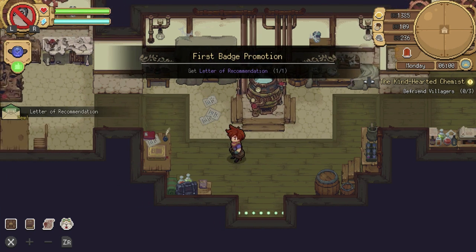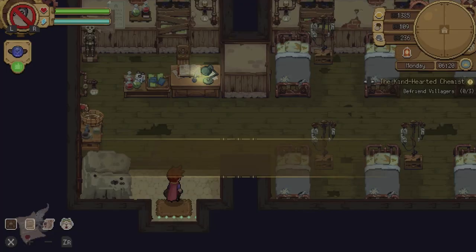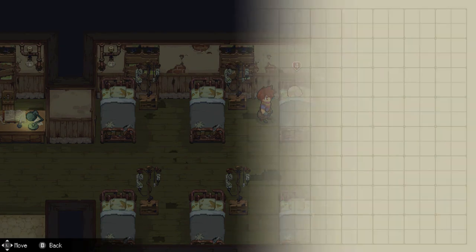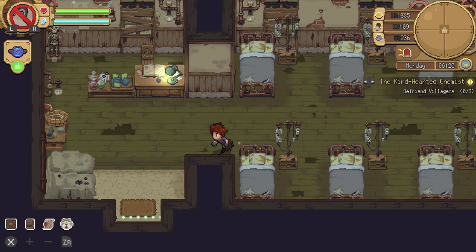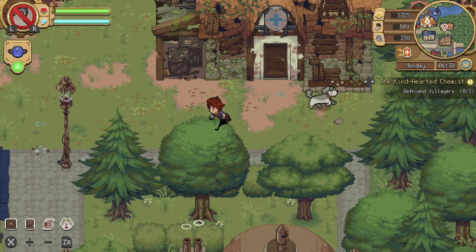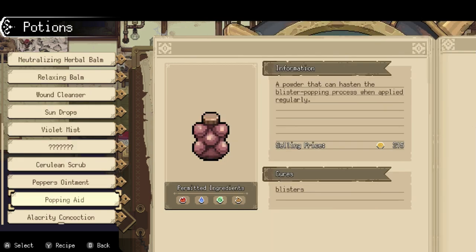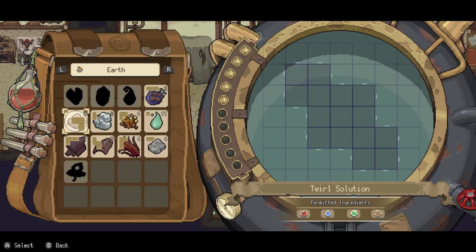I have to deliver the letter to Meyer. We have another ill patient - it's Victor's left eye. We need to make a twirl solution. Let's go back and try to make that. Hopefully we have the right materials. Found it - it's a big one and I can use all elements, so I should be able to do this.